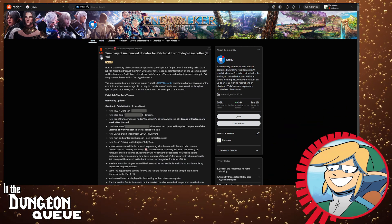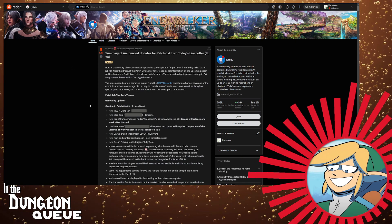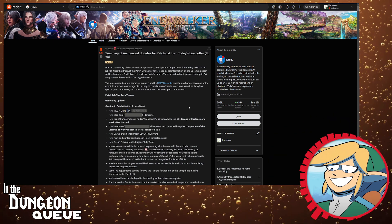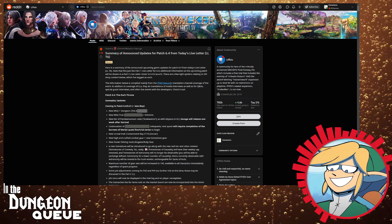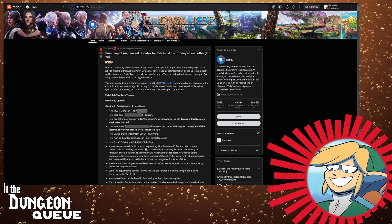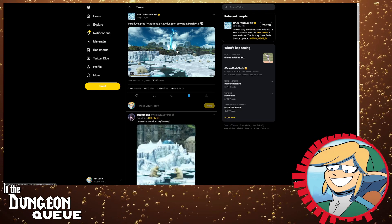As expected, coming in Patch 6.4, The Dark Throne, we got new MSQ, we got a new dungeon. That dungeon is called the Aether Font. What is the Aether Font? We don't really know at all. However, on the official FF Twitter, they gave us a picture of what the Aether Font could be.